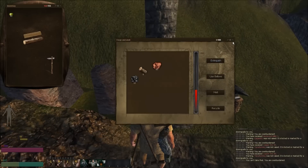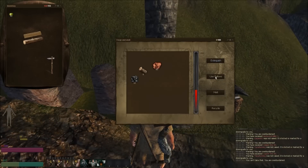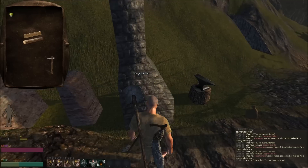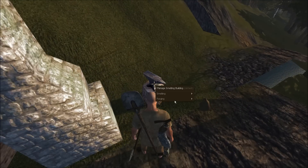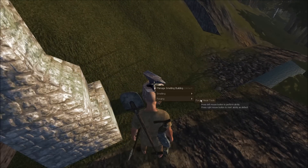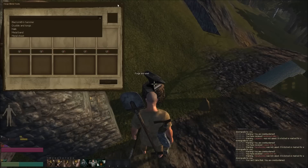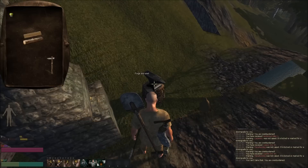From what I understand, the forge and anvil allows you to do forging jobs, and you can't do that with a furnace. Forging jobs — you can make this stuff right here. Right now we can't make this stuff.